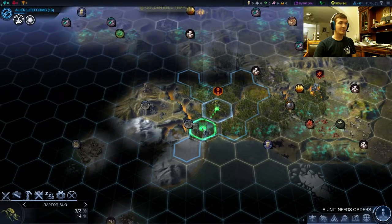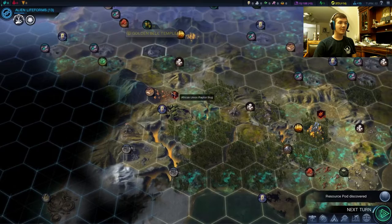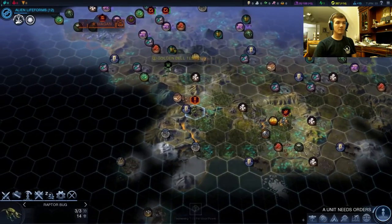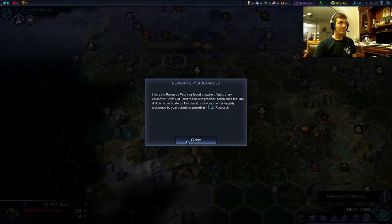We're basically just gunning on a quest. Let's just see what's up here. Actually another resource pod. We should be able to get all of them with a raptor bug. Let's have him heal up. Get the raptor bug on this one at least. We're in research — nice.